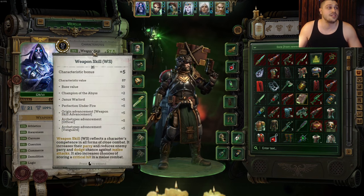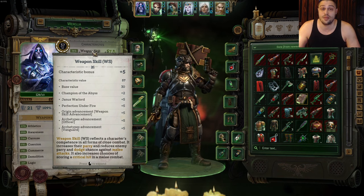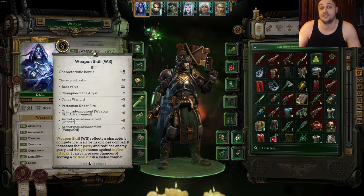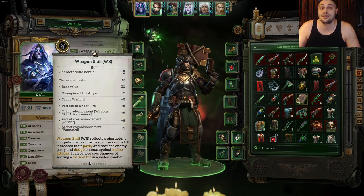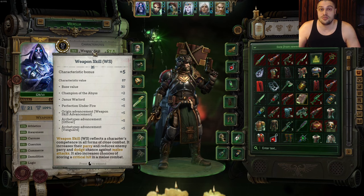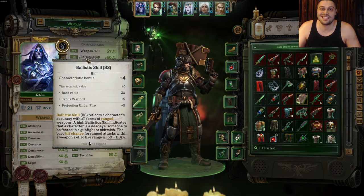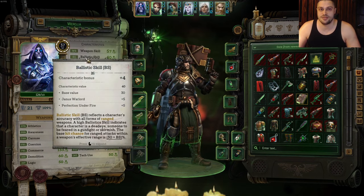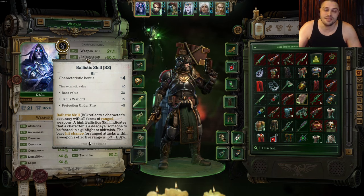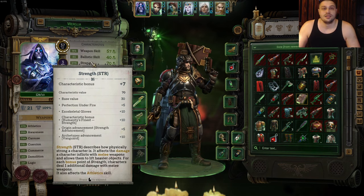Now moving to characteristics. The first is weapon skill — the higher it is, the bigger the chance you hit enemies with weapon attacks. It only counts for melee weapons: swords, hammers, axes. It's the main stat for tanks and bruisers. Higher weapon skill also increases critical hit chance with melee weapons and produces bigger parry percentage. The next characteristic is ballistic skill — the opposite of weapon skill, this is your chance to hit enemies with ranged weapons.